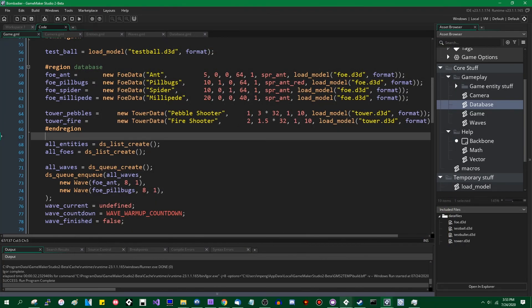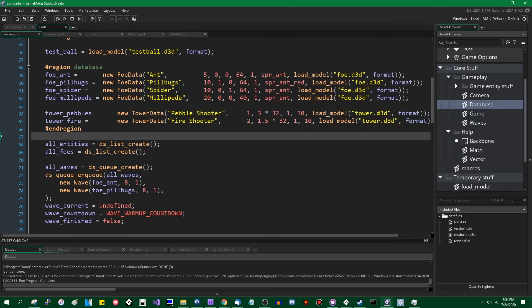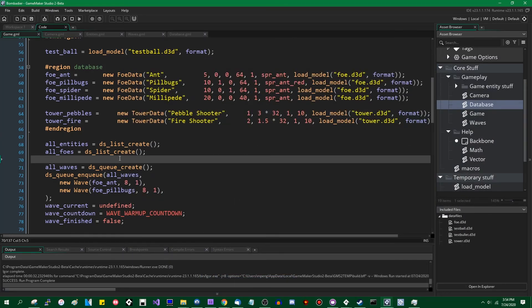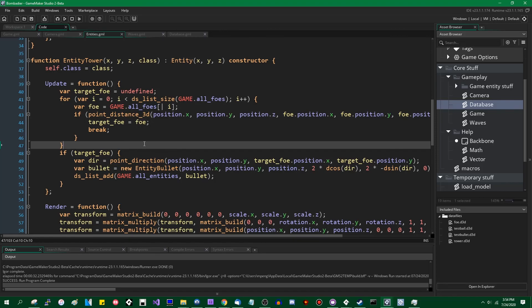I'm going to close this before anything bad happens. I'm going to commit these changes and end this video — I've been sitting here for like an hour now. Towers can shoot at foes but nothing is ever deleted — best to stipulate that. Next time I want to do things with the game loop — towers damaging foes, a win and lose condition. I'm also going to implement a cooldown for tower shooting so you can't just fire once per frame continuously.